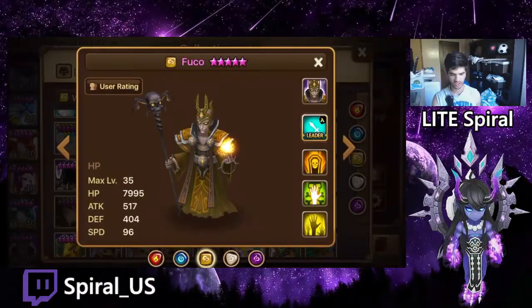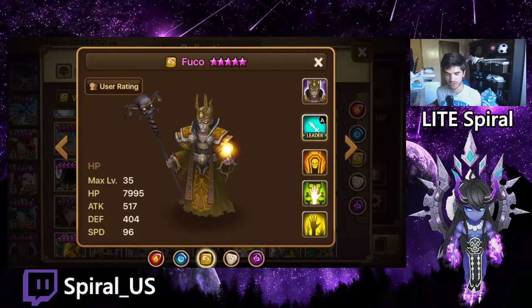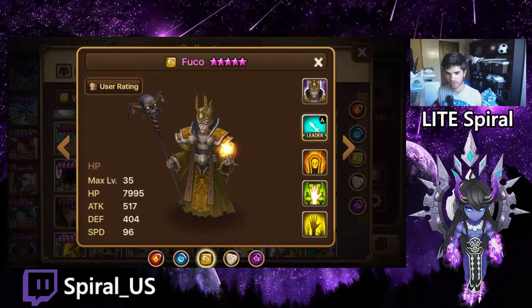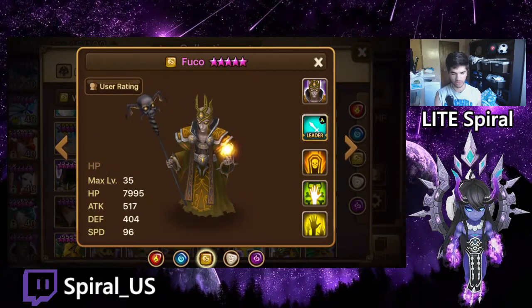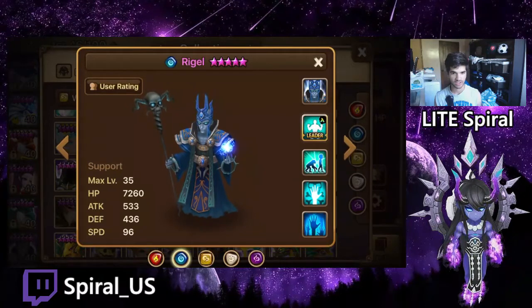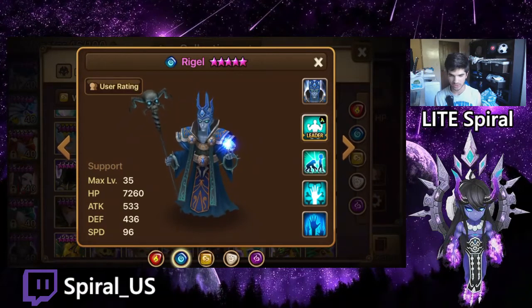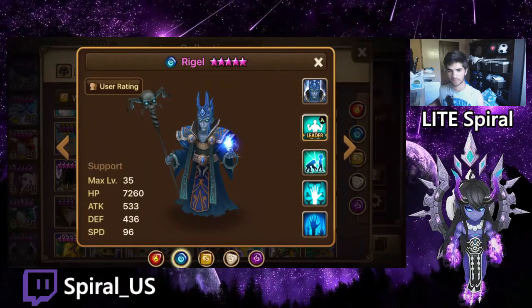So basically it's wind or water, and it's dependent on what element your team is. If you have a full fire team, pick the wind lich — your wind lich will be your strongest damage dealer, he'll get taken by the boss, your whole team is fire so you'll kill the wind lich quickly, and he'll glance on your team so he won't kill your whole team when he gets taken over. If you have a water or wind team, pick the water lich for the same reason. You don't want the lich that goes over to the other side to have element advantage over your team.